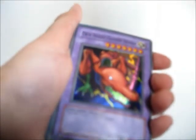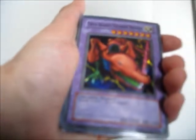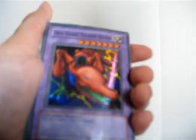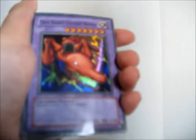Okay, so here's my Two-Headed Thunder Dragon. It has 7 stars at the top too. I'm not sure what that means. I'm not really familiar with Yu-Gi-Oh. 2,800 attack and 2,100 defense.